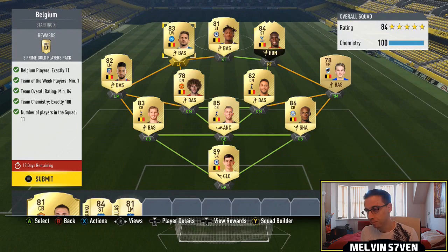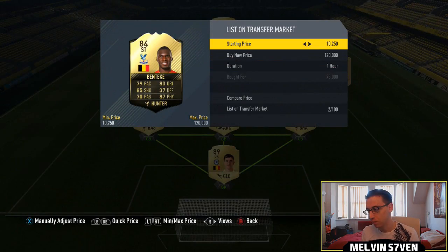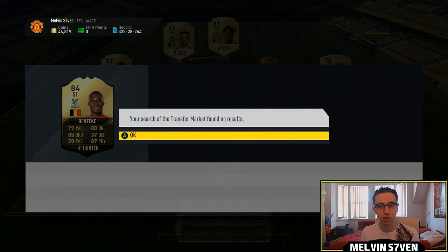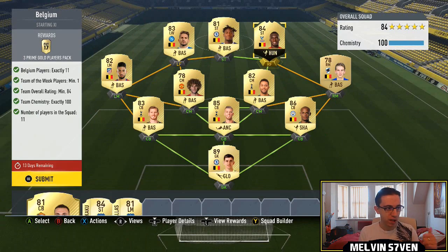This Belgium team — the player I'm on about — Benteke, I sniped him for 75k and he's literally extinct at 120k. The ones actually on the market that are getting bought are 270 to 280k for Belgium players. Players like Chadli, Benteke's first in form — they're all extinct. So if you can snipe them, get them.